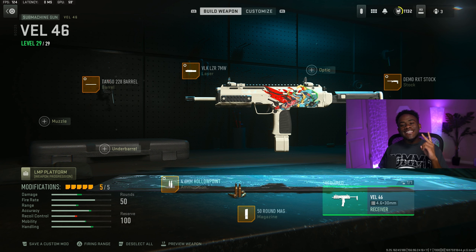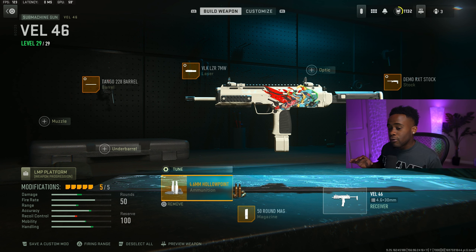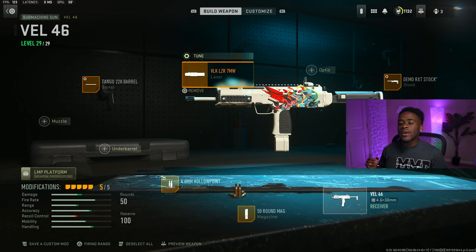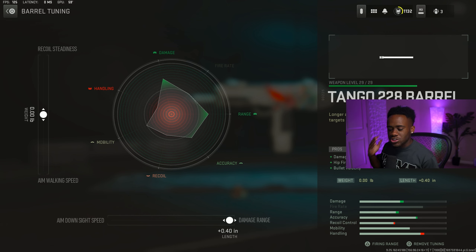For the second best SMG, we got right here is the Vel 46, aka the MP7. Now, I'm going to be honest — even though this gun did get nerfed a little bit, I still feel like it is still viable and still very, very good to use. It still has that good damage and it also has that nice smooth mobility to it. The one thing I really love about it is that you can use this thing as a medium range gun, because with my setup it literally does not move at all whatsoever. Starting off with the barrel, we are rocking the Tango 228 barrel, which will give you damage range, bullet velocity, and hipfire accuracy. For your tuners, I will just max out that damage range.